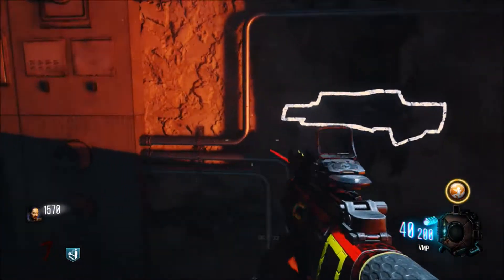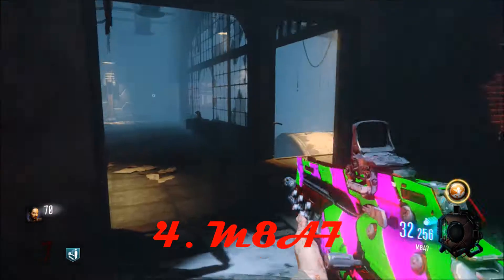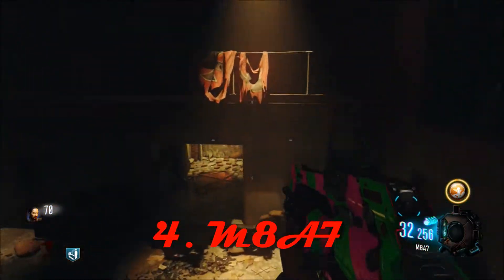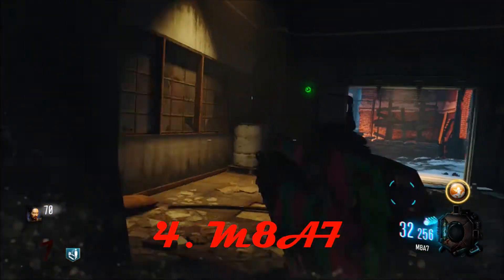At number four on the list, we have the M8A7 assault rifle on The Giant. It's found by the teleporter over here — the one where there's really nothing nearby besides the M8A7 itself, so that's pretty much it for that location.